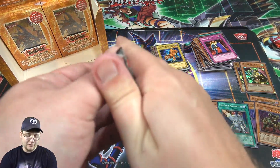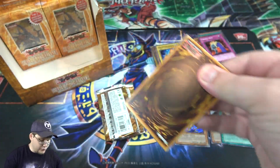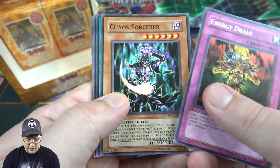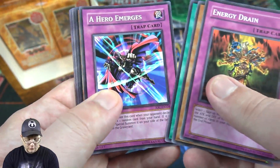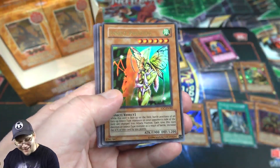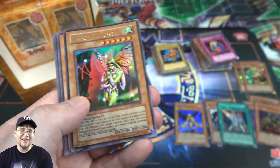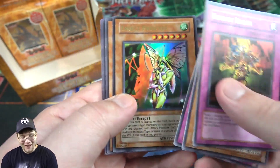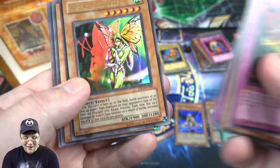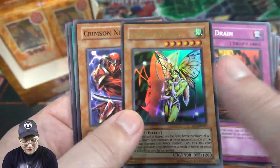Rock Lizard again — so I guess we got a playset of each of the promos. Energy Drain. Hey, Chaos Sorcerer — can't go wrong with that. Then we got another Ultra Rare — Invasion of Chaos is awesome today! We have Insect Princess. Pretty cool looking card — I always like the art style of it, it just looks really cool. I remember another one of my friends using this card mainly because she liked the artwork of it. I haven't seen this card in a while either — that is so cool.